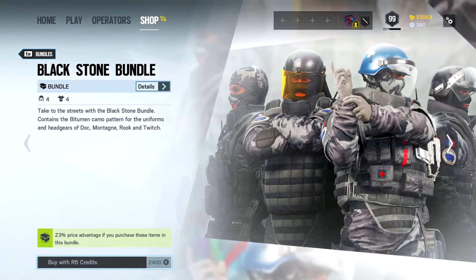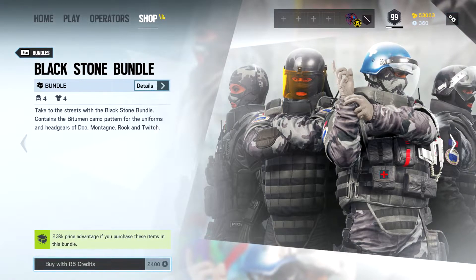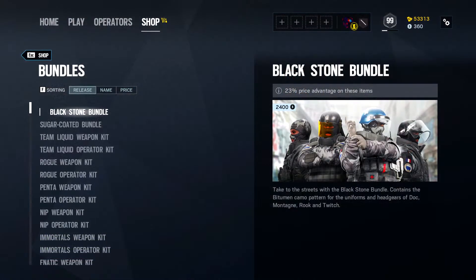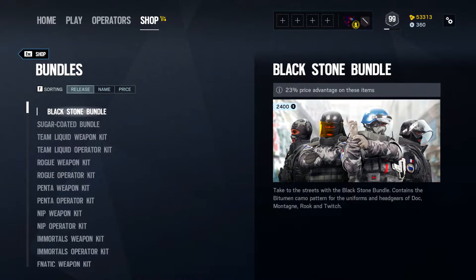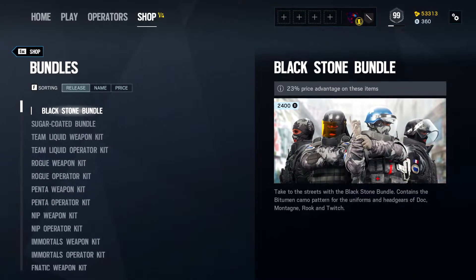One thing I do really like about this is the headgear for Doc — the blue helmet looks absolutely brilliant. This can be purchased in the store for 2,400 R6 credits, and of course if you buy the bundle you're looking at a 23% price advantage.